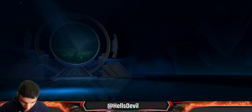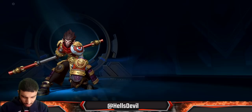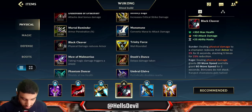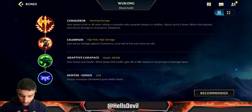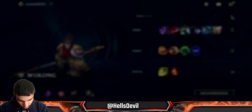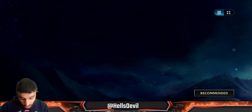For runes you go Conquer - it's super easy to stack up. You could go Electrocute if you're going for Humo's Ghostblade and Duskblade of Draktharr. I actually have that other build saved - Ghostblade, Duskblade, Black Cleaver, Serylda's Grudge, Guardian Angel, with Hextech Protobelt. It says Conquer here but you could use Electrocute for insane burst damage. Conquer is a broken rune though, so you'd likely still go Conquer. I'm going to rename this the 'Giga Chad build.'